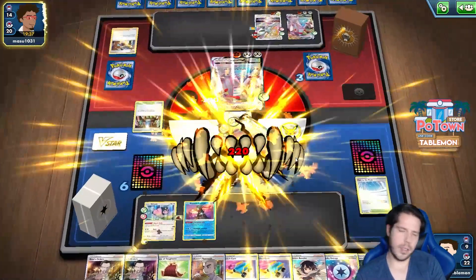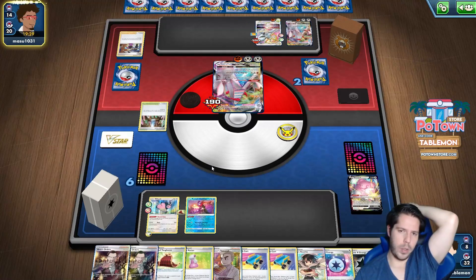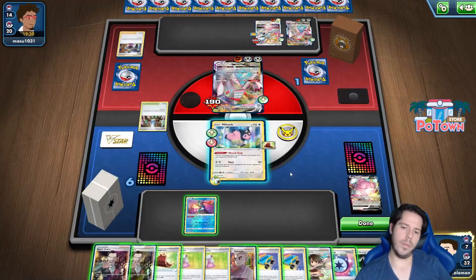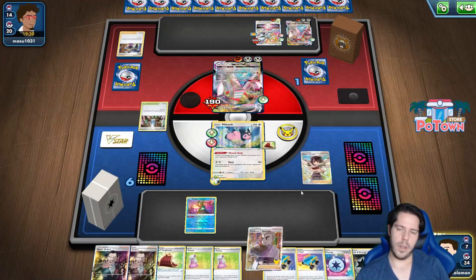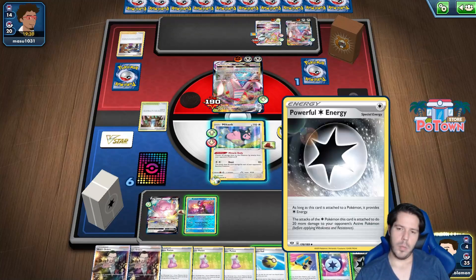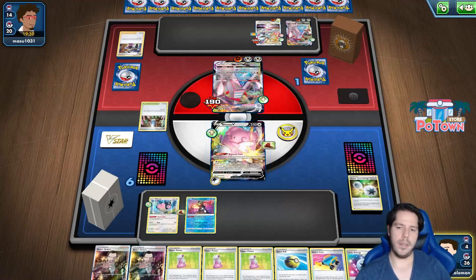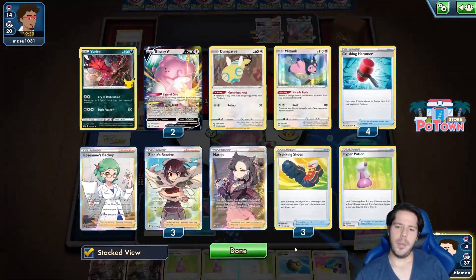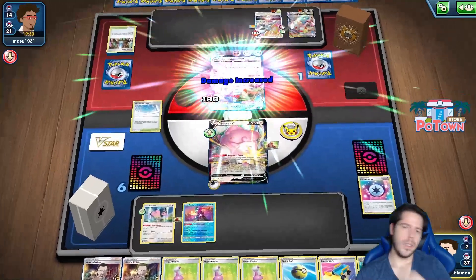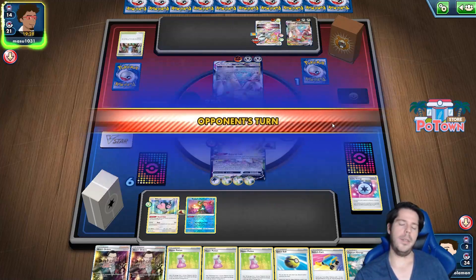Not bad showing for the deck at least. One Hyper Potion would not have made a difference - we needed two. No Blissey either... there's the Blissey! But I'm pretty sure I'm super dead. I do have triple Hyper Potion right - I can do an attack. Can I get my last Path to the Peak? I can. But we are very likely just going to see a Boss for game.